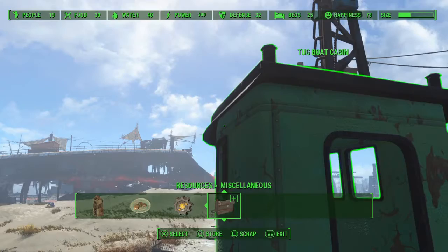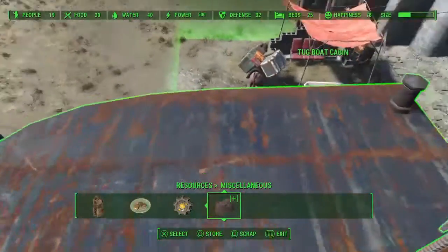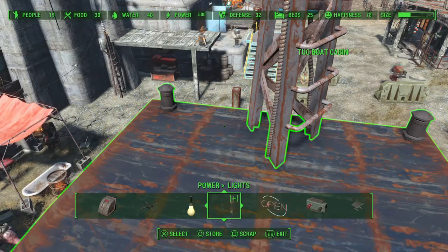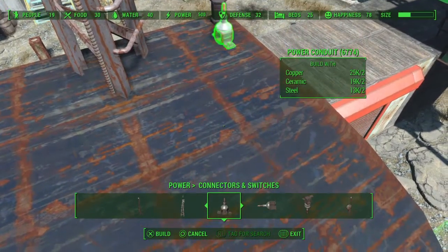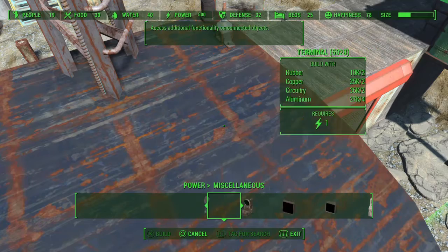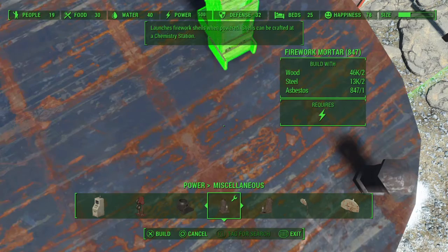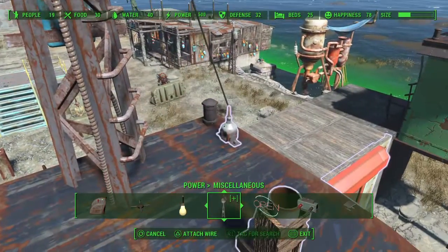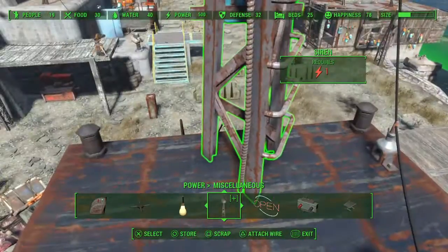We're only going to be using one of these sirens — that one over there is just for looks. Get on top here and place down a power conduit. I'm going to put the power on this side of the cabin. Then we'll run over to the miscellaneous section and place our fireworks mortar. Then wire the siren to the power conduit, and then the power conduit to the fireworks mortar.